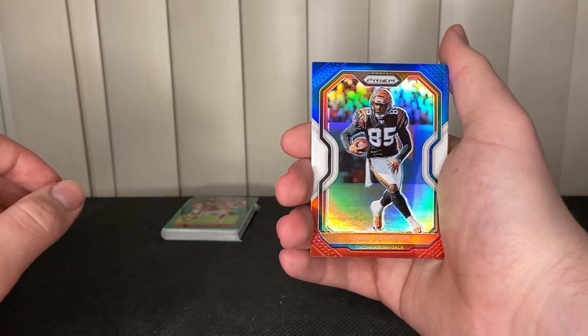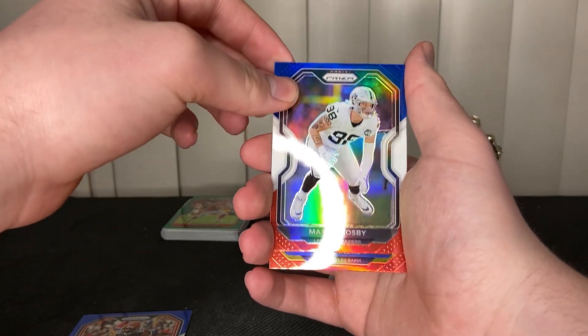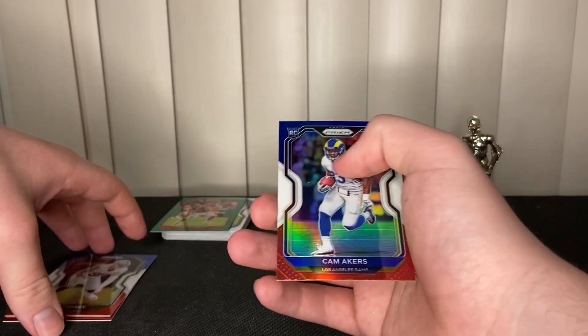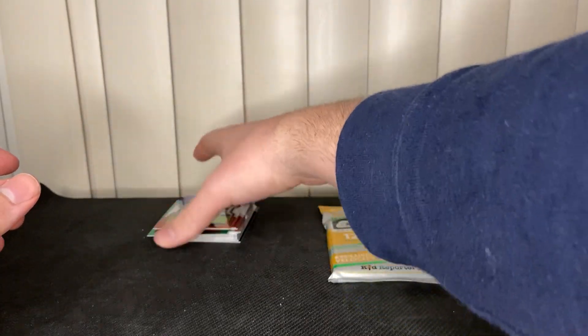All right, we got Chad Johnson, Max Crosby, and the rookie is Cam Akers. The Cam Akers is probably the best card out of the pack. Nothing too exciting, so Optic could have an easy win.